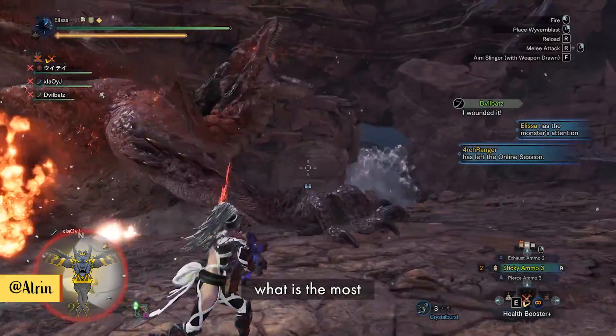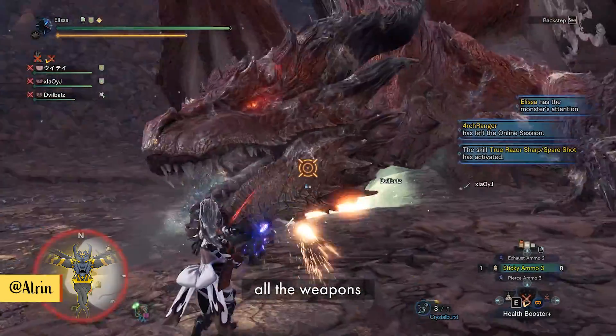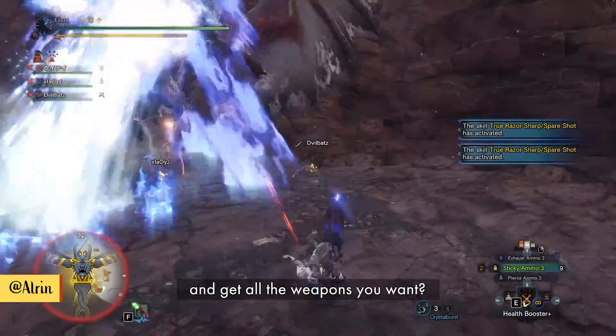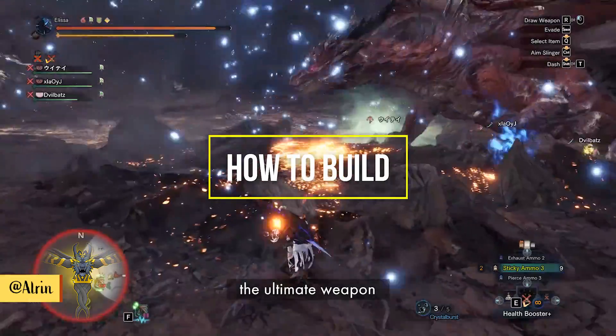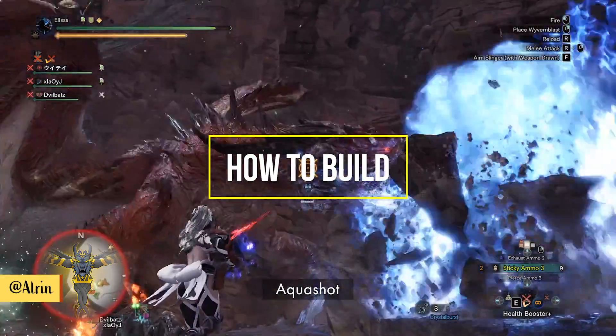Do you know what is the most efficient way to farm Safi? Do you want to get all the weapons before he goes away? But what exactly is the most efficient way to farm and get all the weapons you want? In this video we're gonna show you how to build the ultimate weapon to farm Safi, and that is Aquashot.